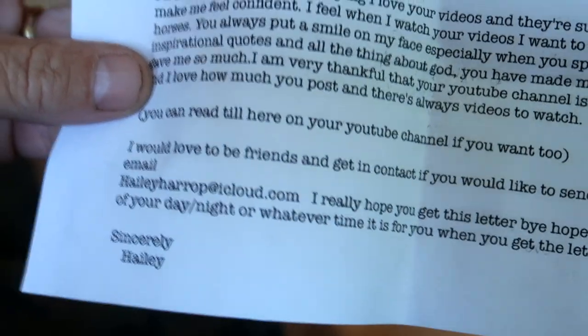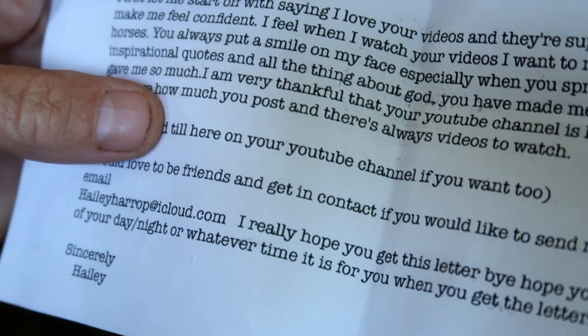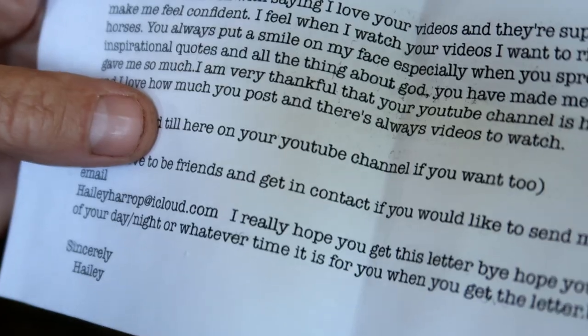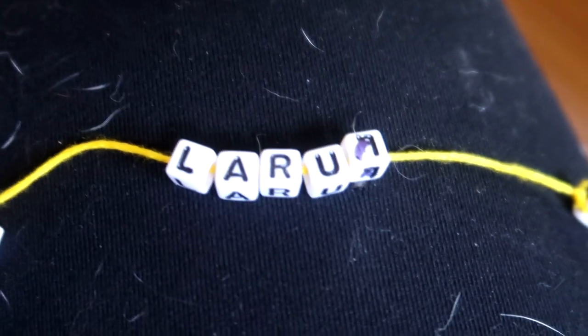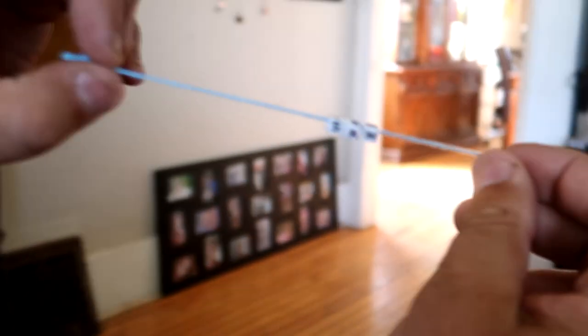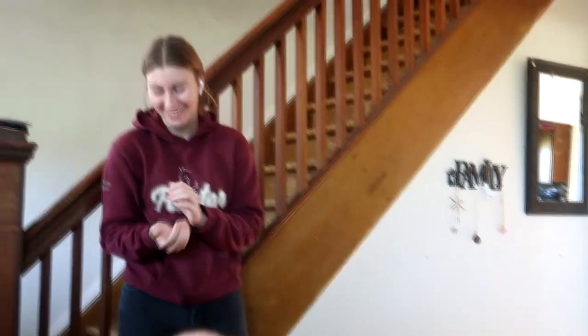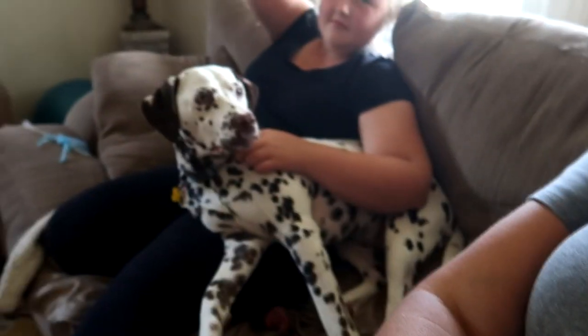This is from Haley — she's an 11-year-old girl from Ontario and she hopes that we'll get this letter. She loves our videos and they're super supportive and make her feel confident. When she watches our videos it makes her want to ride her heart out. She made these adorable little keychain thingies — that's what she called them — keychain thingies with our names on them. I got yellow, Sophie got pink, Sam got blue, and Gabby got white. Thank you so much, Haley! We love them and we love all of your letters and notes and things that you send in your cards. Thank you guys so much for being sweet and kind to us.